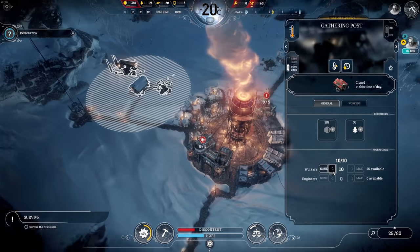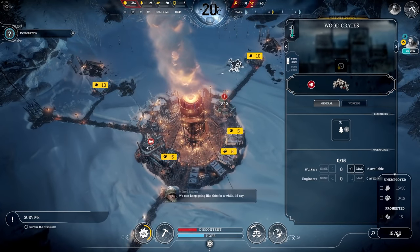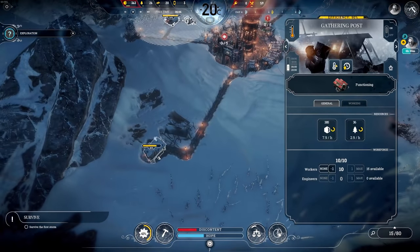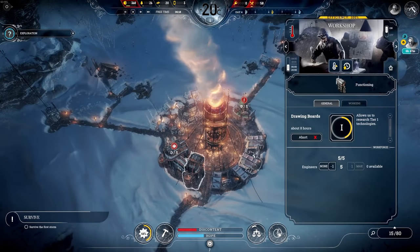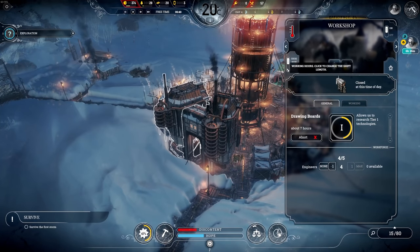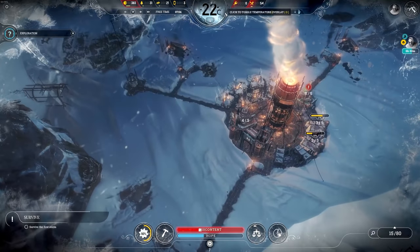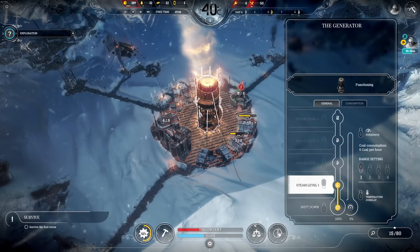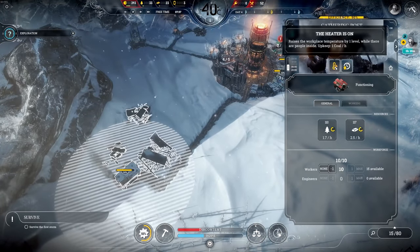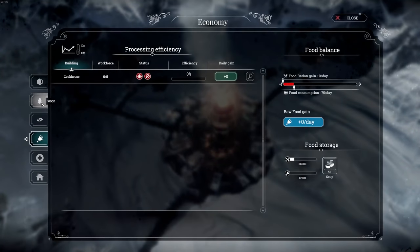We have 15 engineers total. Since sickness levels aren't that high, I'll reassign two from each medical post to the workshop so we can research faster. Day five: minus 40 degrees. I'm leaving the generator on and activating the heaters in the gathering posts. They'll consume an additional coal per hour but increase the temperature by one level, making it at least chilly — not too uncomfortable. We need to check our coal production carefully but we still have a surplus for now.